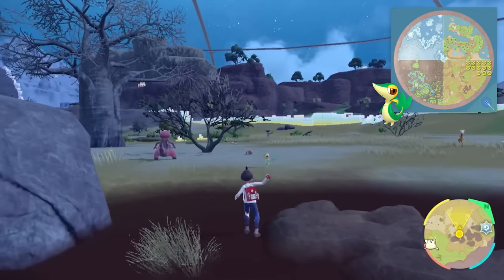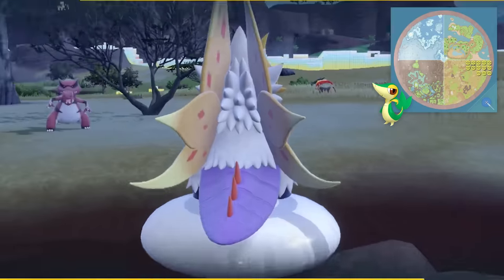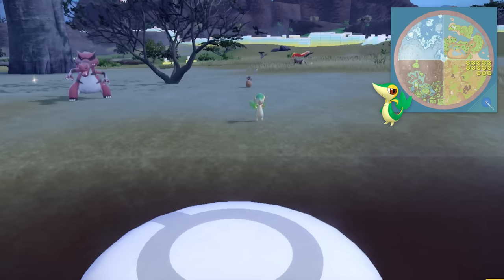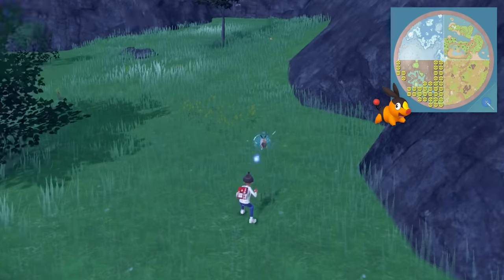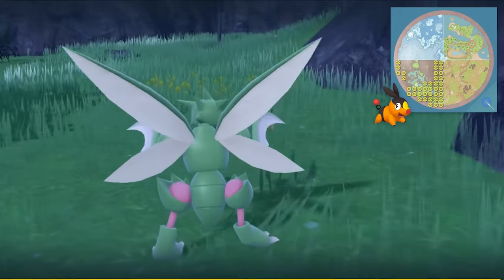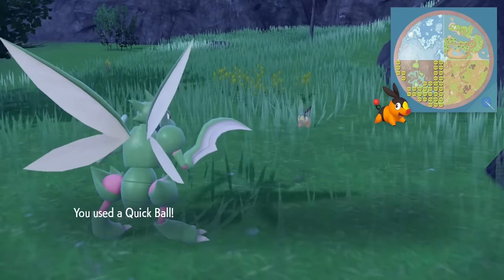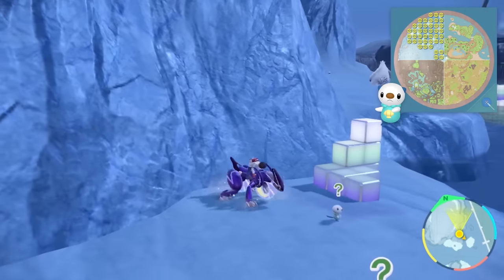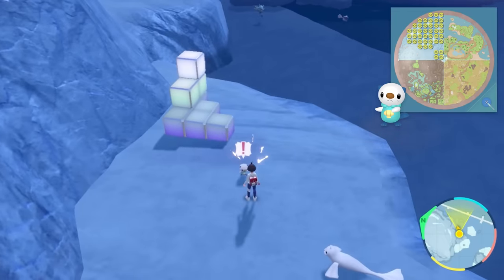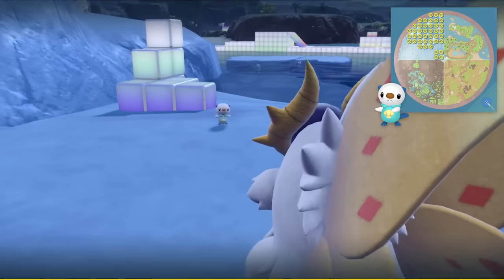Snivy can be found in the far northeastern part of the savannah biome. It overlaps with a couple of things like Sobble, and there are a couple of little ponds there to look at. Snivy has a pretty significant presence in that top part of the savannah biome. Tepig takes up pretty much the entire eastern and southern part of the canyon biome — a huge area, so very easy to find. Oshawott, much like Piplup, is found in the northern part of the polar biome, and those two you should find pretty much simultaneously.